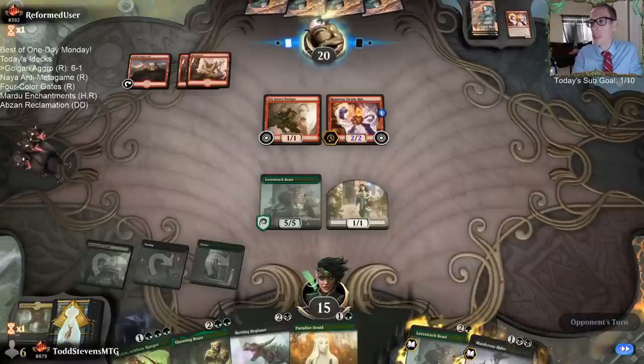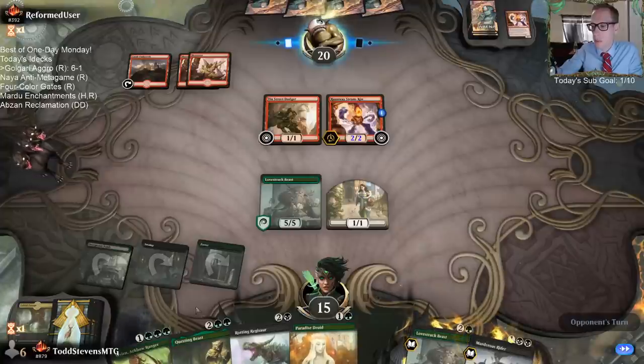I can't complain about double Steamkin when I have double Lovestruck Beast. I also can't complain about not hitting my fourth land drop though.